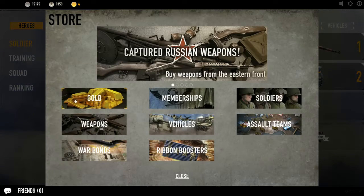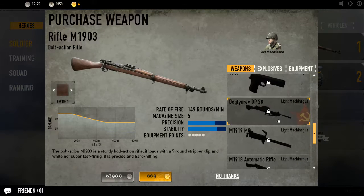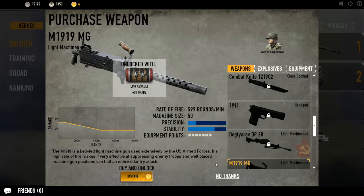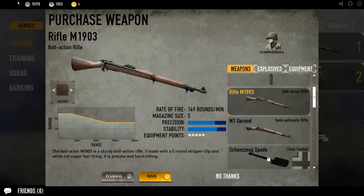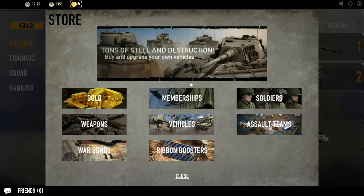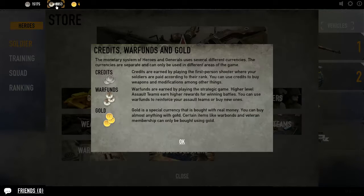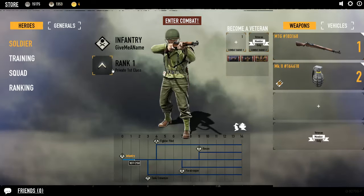I do want to show you the store because it is like most free-to-play games — there is a pay-to-win aspect. You can actually buy from the in-game currency here. I've only played one round and I seem to have gained like five thousand credits from that one round last night. So basically you can find yourself buying everything with the actual in-game currency, so there's no real need for the pay-to-win aspect.